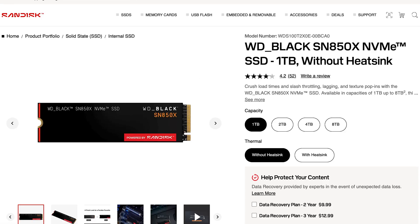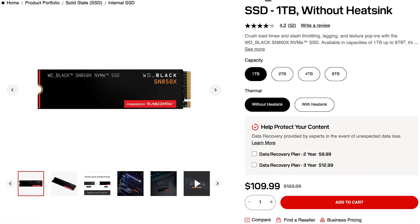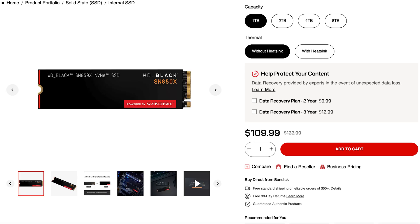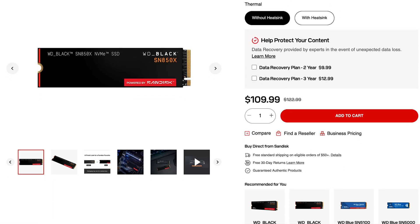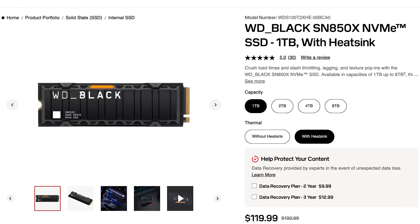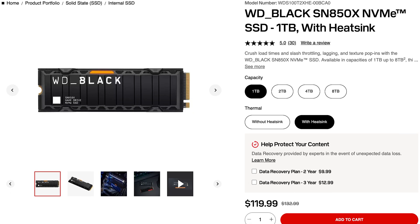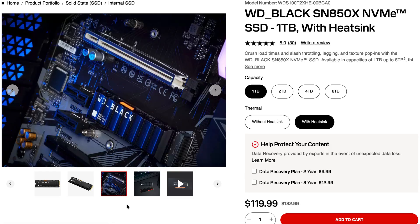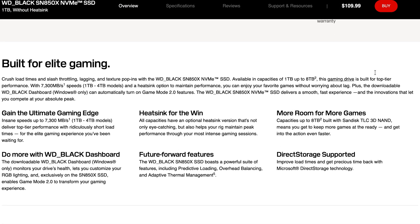The Western Digital SN850X is a legendary NVMe — one that every type of gamer should have in their PC. It offers up to 7,300MB per second, comes in 1 to 4TB options, has a heatsink option for PlayStation 5 compatibility, and delivers reliable Gen 4 speeds and thermals. Gen 4 thermals are much better compared to Gen 5.